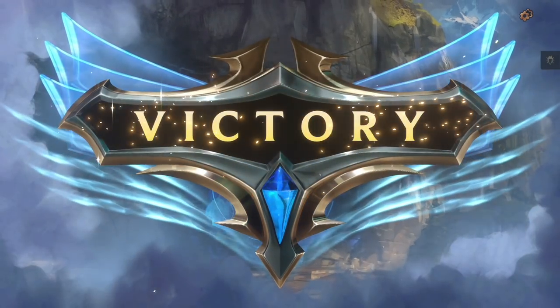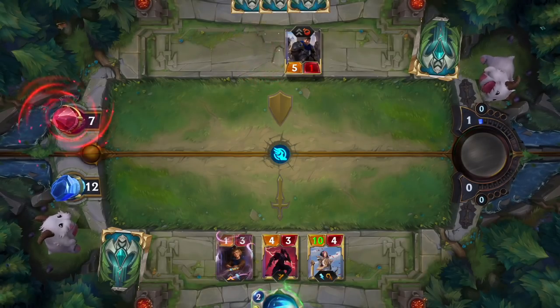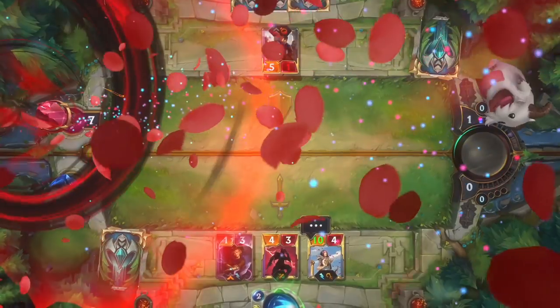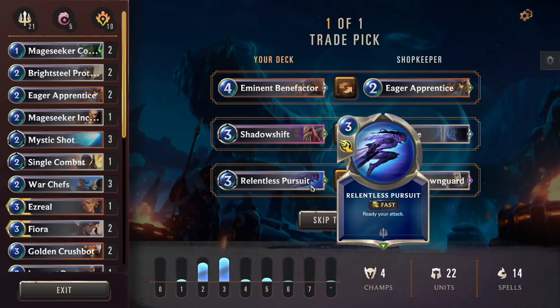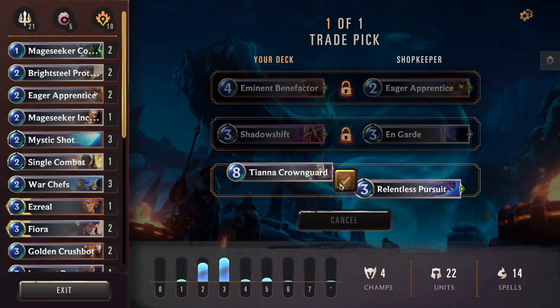The draft doesn't end when the matches begin. After each match, you get another chance to upgrade your deck, including additional champion picks to fill out your roster with more heavy hitters. But it's the trade picks where your deck-building skill can really shine. Trade what you have for what you need, refining your strategy with every swap.